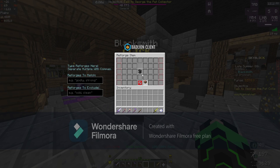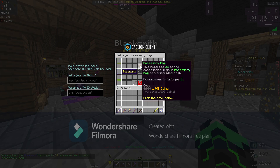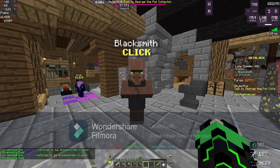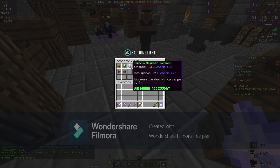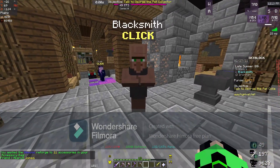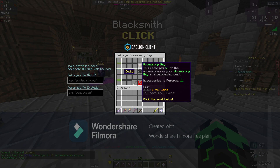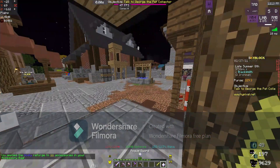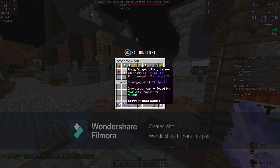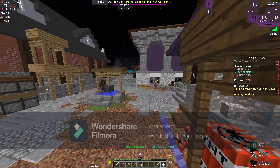Let's click on accessory bag reforging. We can reforge it three times. Pleasant is awful. Demonic — that gives us like one strength each time, so that's not good. Let's do one more. Godly — not that great but better than demonic. Actually wait, it's pretty good: you get one strength and two crit damage. I will take it.